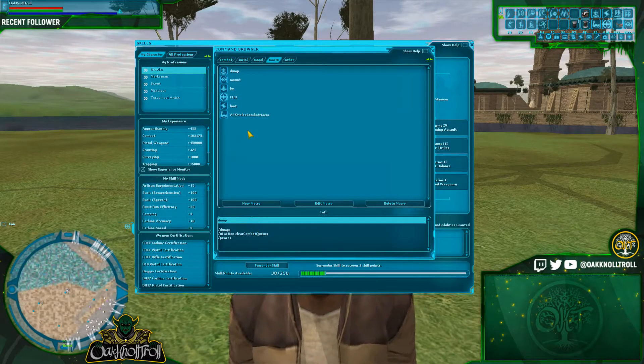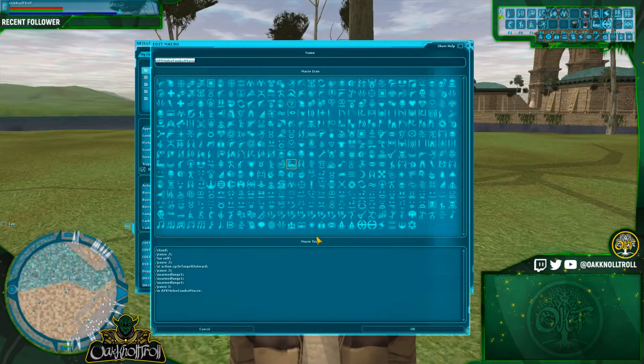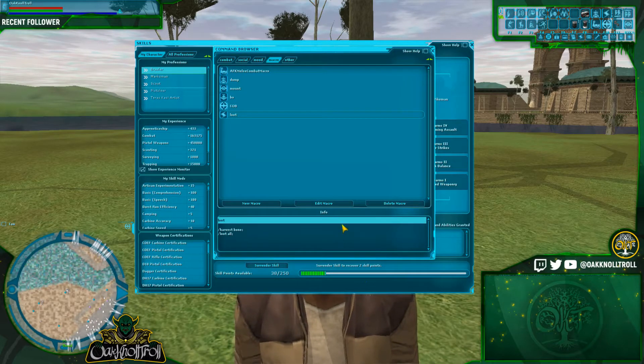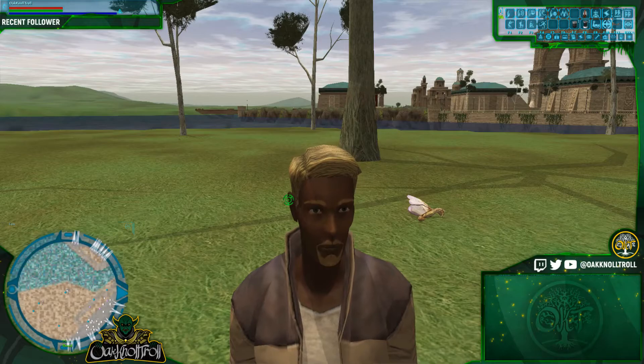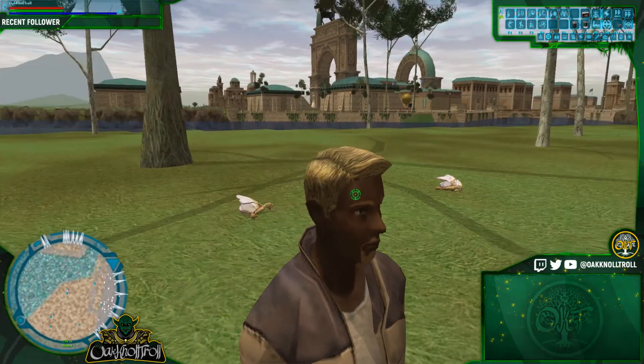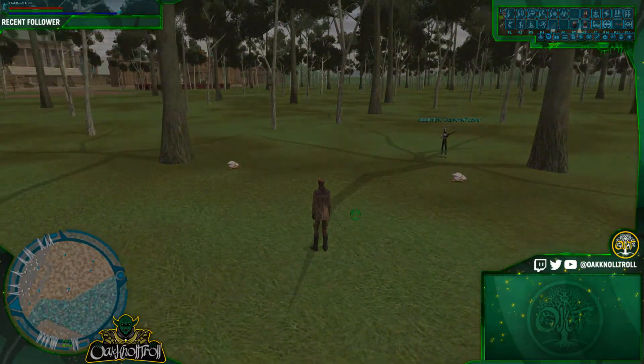So we're going to press CTRL+A to bring up our command browser, select the macro, and click Edit. We're going to delete Unarmed Lunge and replace it with Unarmed Hit 1, then copy and paste it two times so there's a total of three. Hit OK and Escape. Now our macro is going to be able to run Unarmed Hit 1, which has more power.